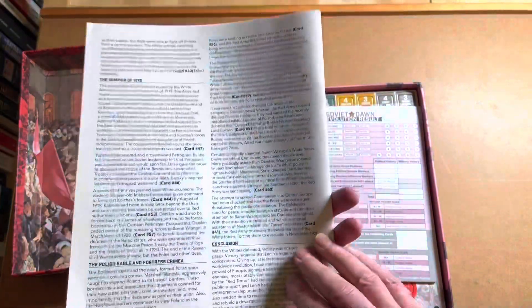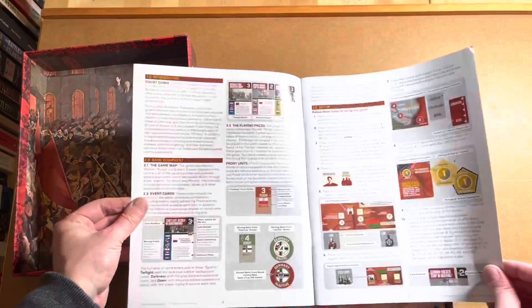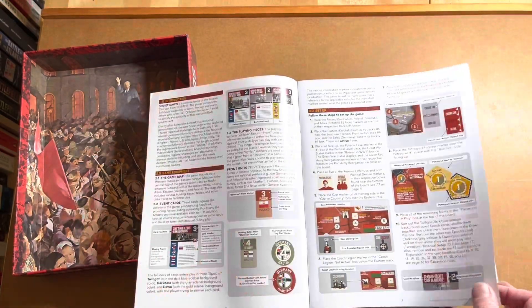A bit of a thicker rulebook than the other two I looked at — 20-odd pages, and smaller fonts as well, so there's a bit more to this game. And I am really looking forward to playing this game.